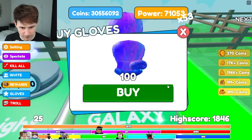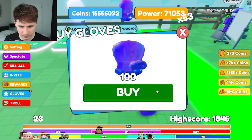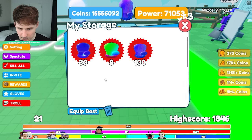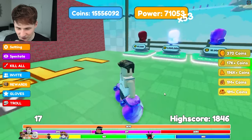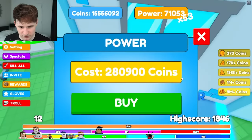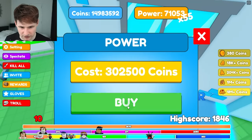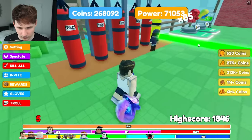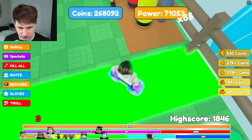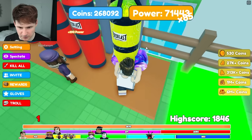Let's go ahead and buy the galaxy glove. It might look the same but it has a lot more power - it does look pretty shiny. We have 15 million coins left, let's spend all that juice. We are out of coins. How much damage does it do with the VIP package?